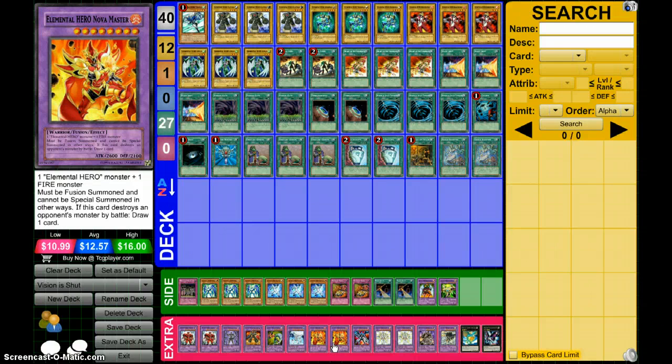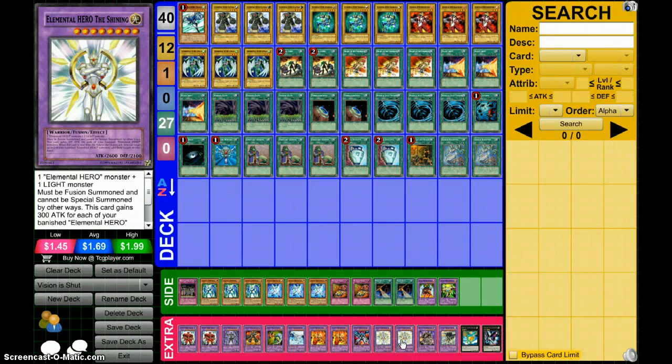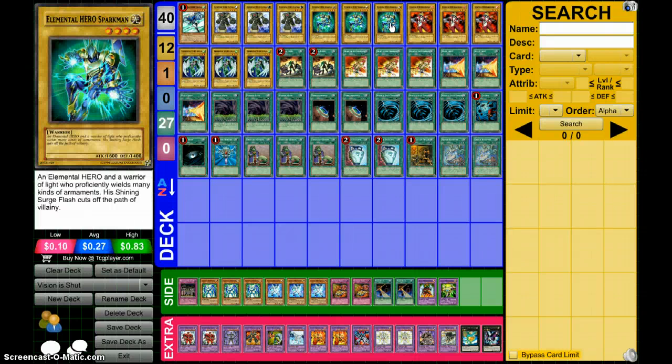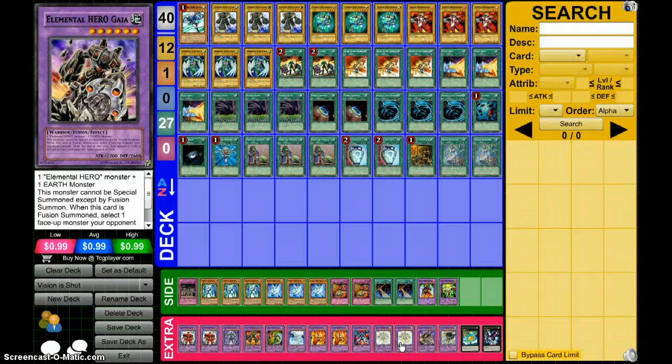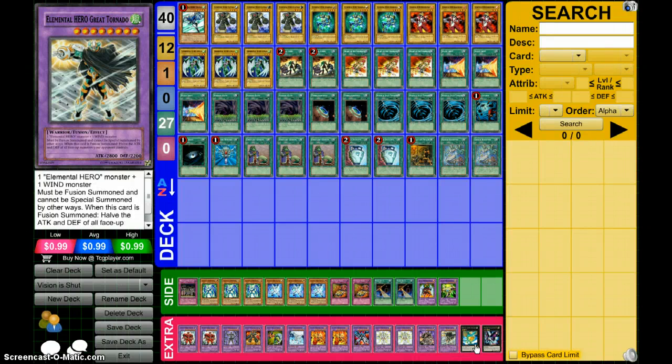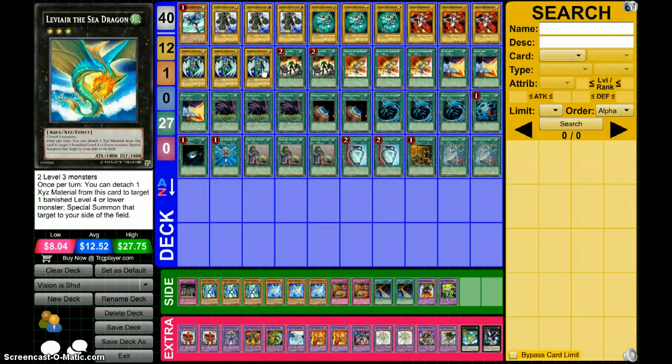Two Nova Master — this card is pretty good for what you want to do in the deck when it comes to card advantage, because it destroys a monster and you draw a card. Escuridão — the Spanish one — you don't run any Darks, but of course you do run Monster Reborn and there are always those situations. Two Shining, because even when Shining gets destroyed you can add the stuff you fused with back to your hand, so you don't really minus, and you can sit there until you're ready to OTK. Gaian and Great Tornado for situational stuff. Levy Air to return the stuff you've banished back, and Power Peril Operative — there's always that chance your opponent has a set defense monster and you're in position to make Power Peril Operative, flip it up, and OTK.